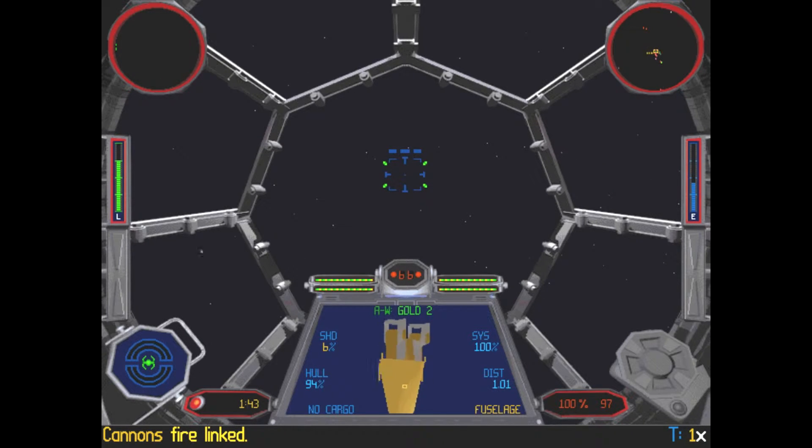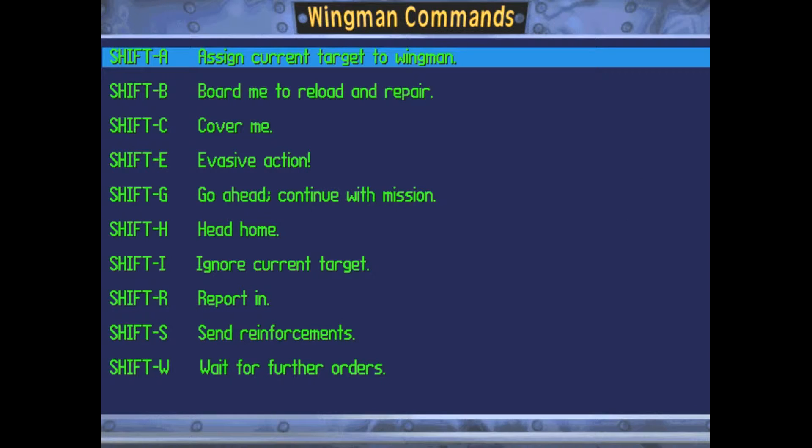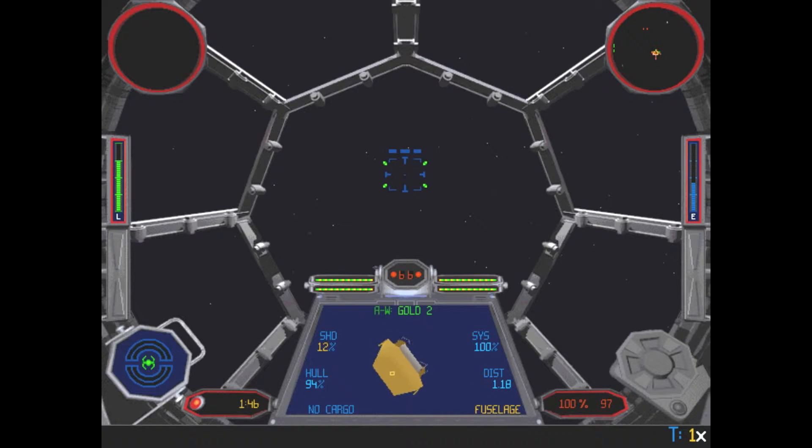He just hit me. Let's see — I can't remember what I have to do exactly. I've got to call in support, I believe. Wingman orders, toggle, keep reference. Report in, waiting for further orders, abort, reload and repair — yeah, Shift+B. Let's do that and try to stay alive.